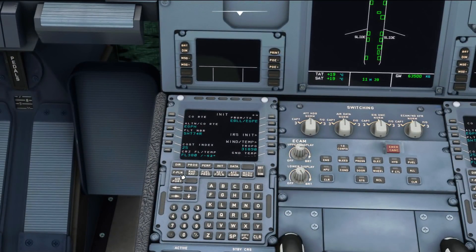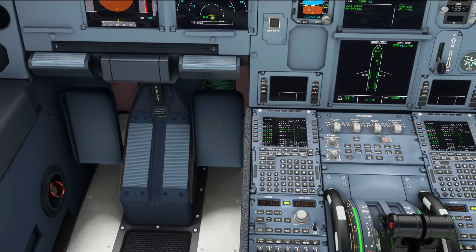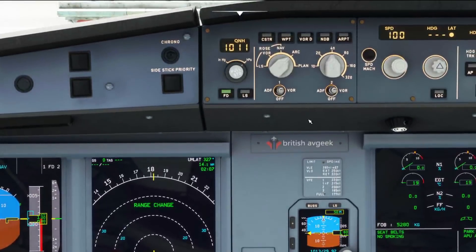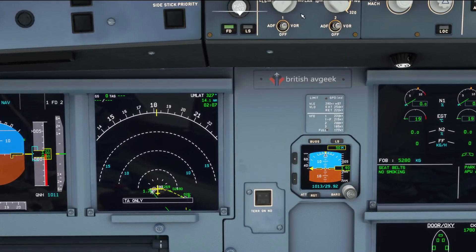SimBrief integration and everything like that still works, and of course we are going to be expecting the Umlat departure runway 27R at Heathrow. So we can go find it — and in it is, there it goes.